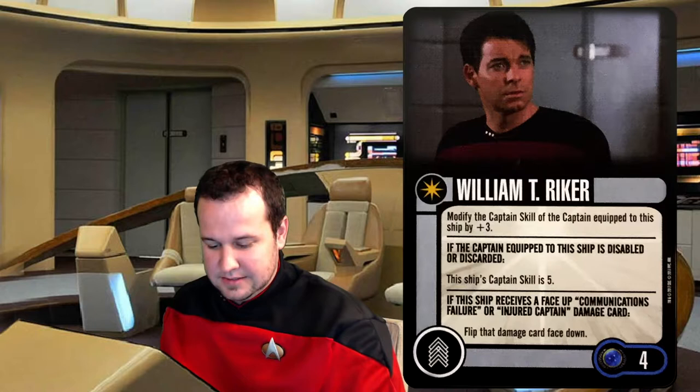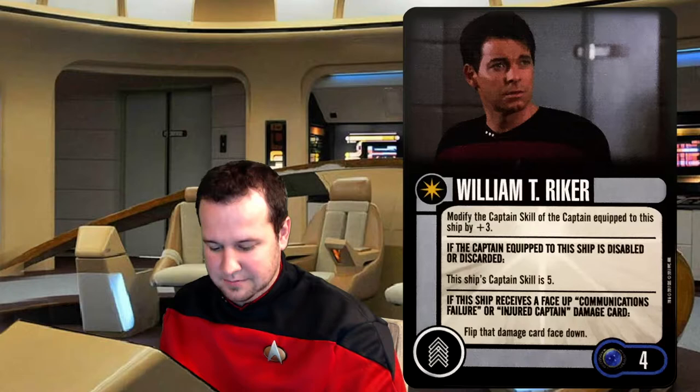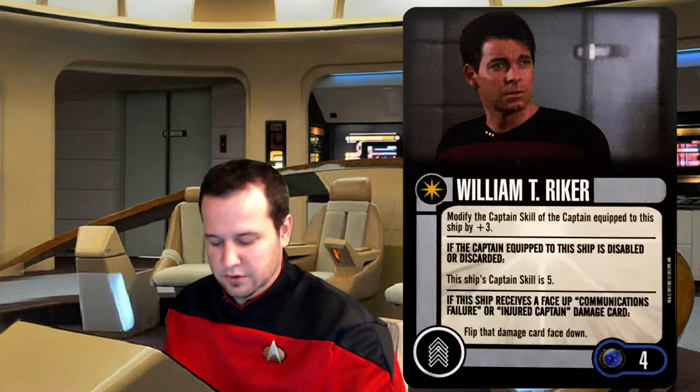For crew, we've got William T. Riker. He has modify captain's skill of plus three, so if you put Riker on with Esteban, you'd be running a level six captain, but he is not cheap — Riker is four squad points. It says if the captain of the ship would become disabled or discarded, the ship's captain's skill is five, so Riker would fill the role as first officer. If the ship receives a face-up communications failure or injured captain damage card, flip that damage card face down.